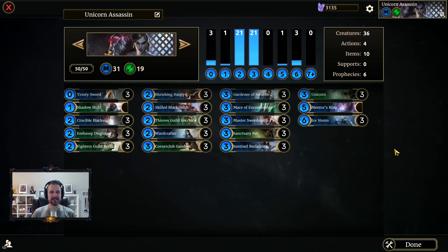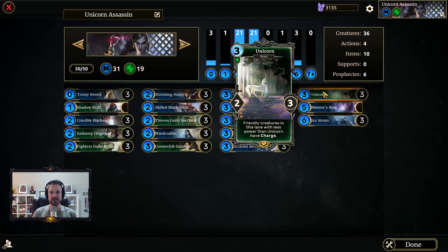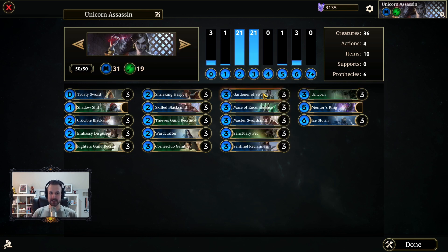For this video I'm going to be deck testing something that I ultimately don't think is going to work very well, but the moment I saw Unicorn there was immediately one deck I had in mind — combining Unicorn with Gardener of Swords for big swings and maybe even a one-turn kill. Unicorn has a nice two attack power, Gardener has a natural attack power of one. When you equip an item on another creature it copies to Gardener, so anytime you put an item on Unicorn it copies to Gardener. This always stays exactly one attack higher, meaning Gardener always has charge. So the idea is you play them both and give this charge, going for a big swing.